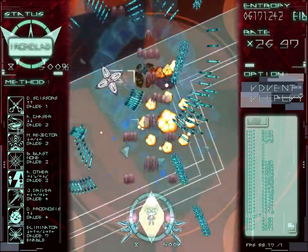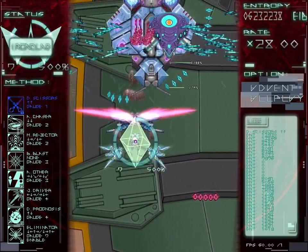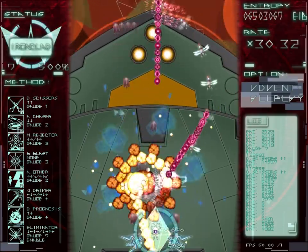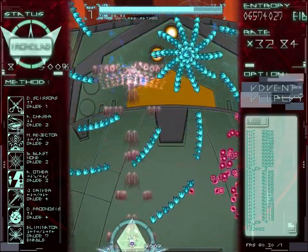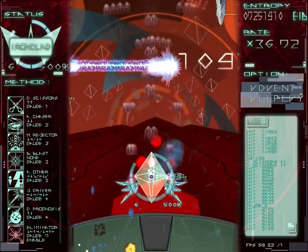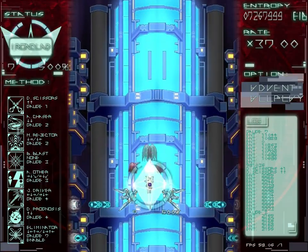If you do the higher tier version of De-Scissors by repeatedly tapping fire, it does crazy damage. There's a boss here — oh, I'm at the front of the ship. I think that was the strong version of De-Scissors, actually. It brings in three sets of blades when you do the full version. Yeah, this is really sick, actually.